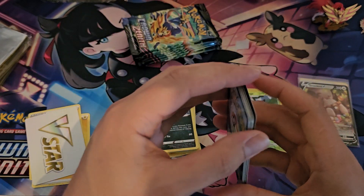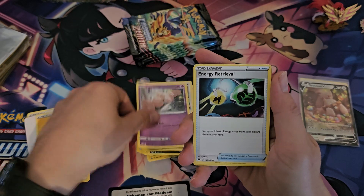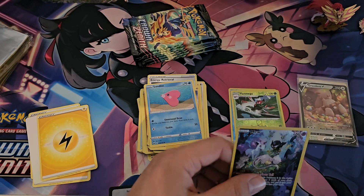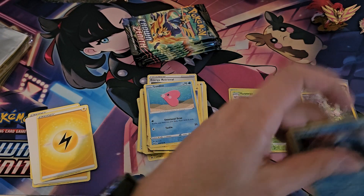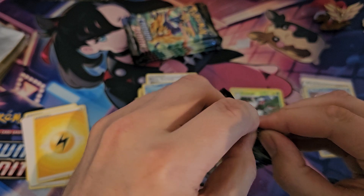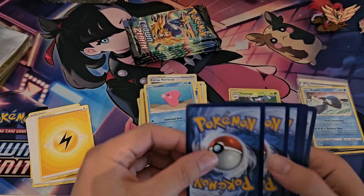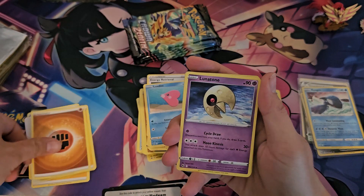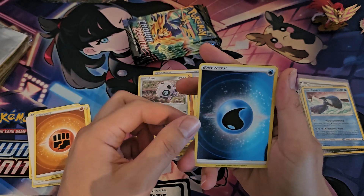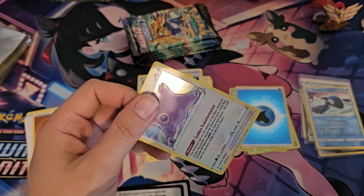Definitely feels like the pull rate is way off inside of these boxes compared to the Elite Trainer Boxes. I don't know why — might just be a feeling I have since I have been quite lucky in the last couple of ETBs. In any case, a holo Kyogre — at least it's a hit, not worth anything though. Double hit if you want to count the holos as well. Haven't been counting the holos for quite some time, but it's a hit — Phanpy, Seel, Rockruff, Aaron, a reverse energy, and holo. I just had to jinx the holos, right?